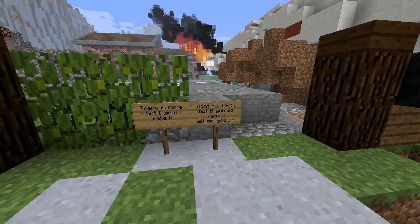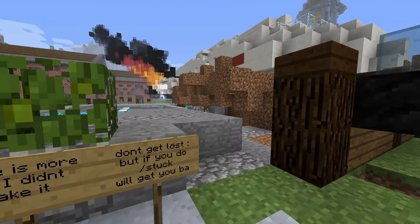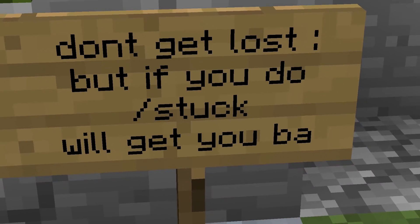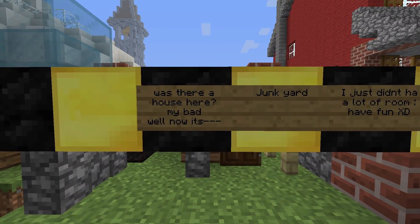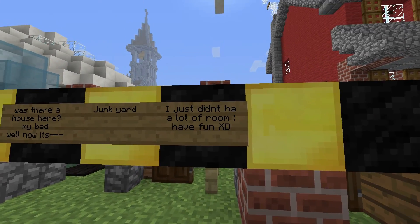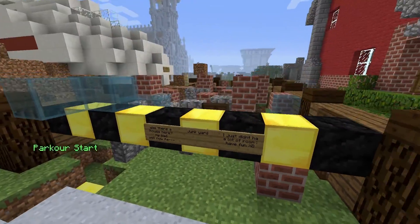There is more over here but I didn't make it yet, so there's actually a lot more planned. If you get lost, slash duck will get you back. The signs are kind of glitched — was there a house here? My bad. Well, now it's junkyard — have fun! The signs, you write them out but then when you finish they delete some of the words, it's weird.